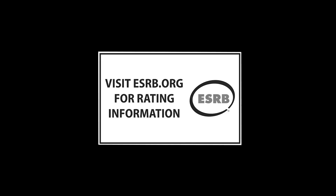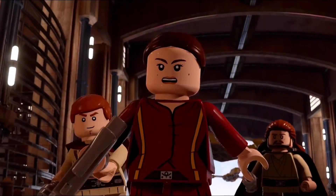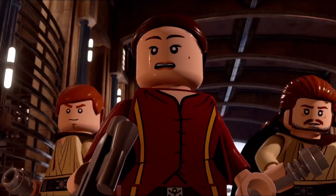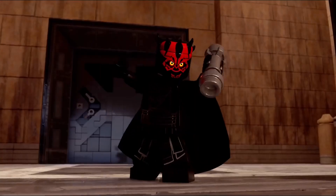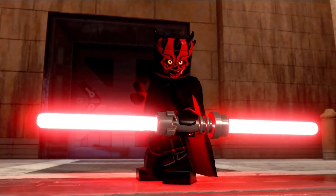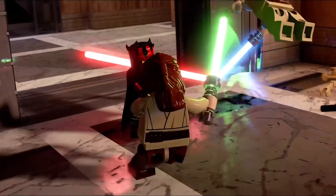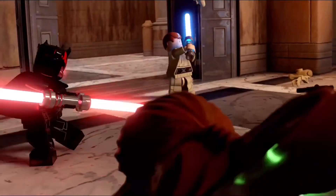First, we have our rating information, of course. Then, first shot, straight out of Phantom Menace, right before they face off with Darth Maul. We get a good look at a new Padme variant — we've never even seen that minifigure before, so she looks pretty cool. And you have Obi-Wan and Qui-Gon, and there's another look at Darth Maul. We've kind of seen a few different shots of this before, but this is a new shot. He's igniting his lightsaber. How cool. And then we get to see him fighting Qui-Gon and Obi-Wan — that's going to be an epic boss battle. Look forward to that, and lots of choreography going on there.